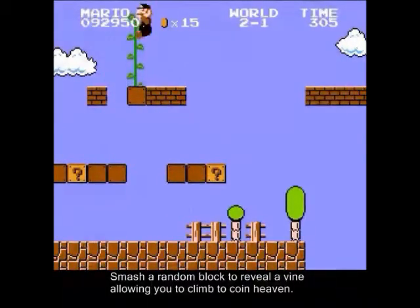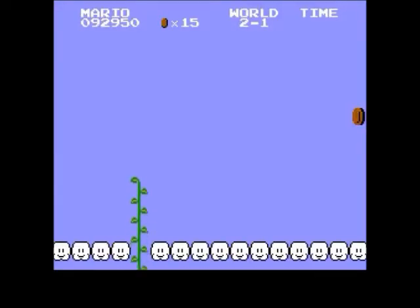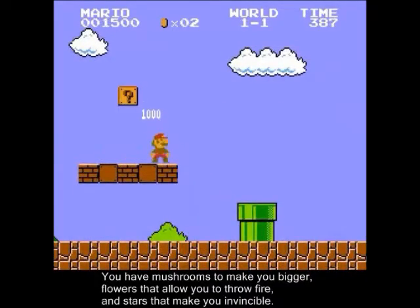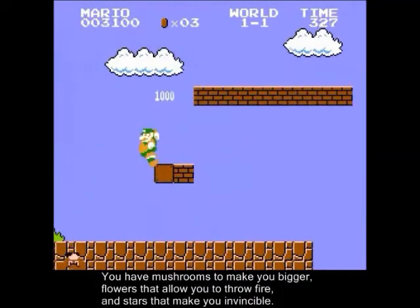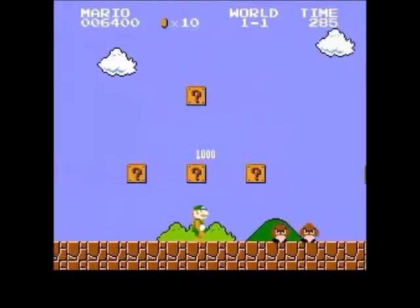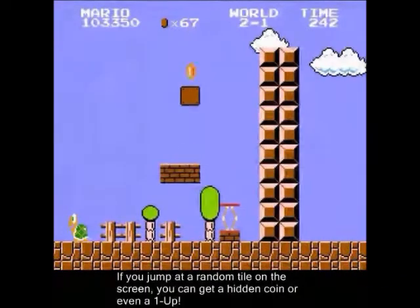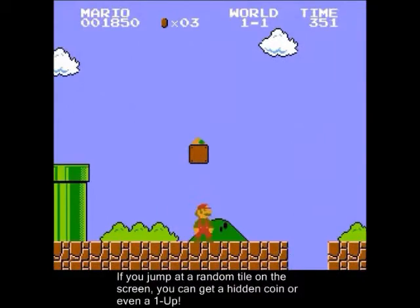Smash a random block to reveal a vine, allowing you to climb to coin heaven. You have mushrooms that make you bigger, flowers that allow you to throw fire, and stars that make you invincible. If you jump at a random tile on the screen, you can get a hidden coin, or even a 1-up.